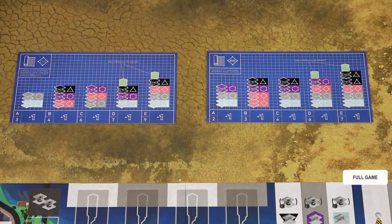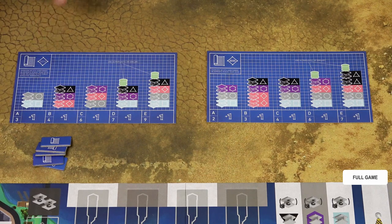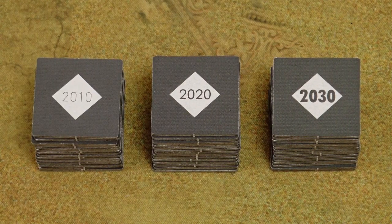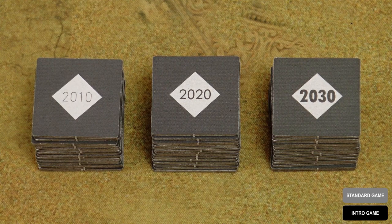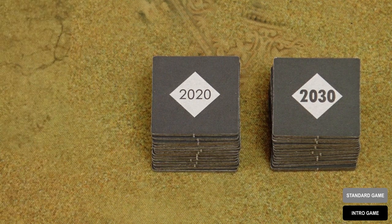In the full game, you will play three rounds, starting with 2010, then 2020, and you can choose the random 2030 blueprint card at the end of the first round. Place these blueprint blocker tiles under the 2010 blueprint card, because that's going to be the first round of the game. Now separate these bonus tiles based on the round number on the back. As with the blueprint cards, if you play the introductory or standard game, you will not need these 2010 bonus tiles, and you can place them back into the box.